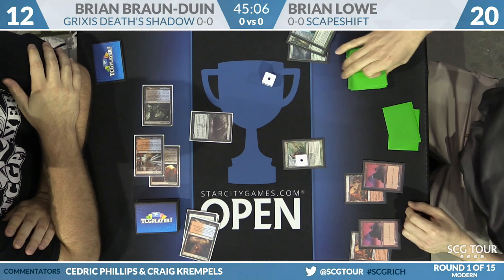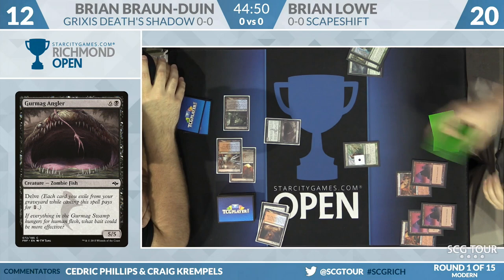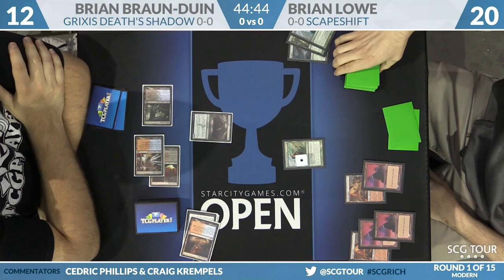Search for Tomorrow is going to resolve. That Angler was important for a couple of reasons — obviously BBD needs pressure to kill Brian Lowe as fast as possible, but it also turns on his counterspells, specifically Stubborn Denial. Let's see how many main deck copies BBD has this week — none in the main, three in the sideboard. That's a bit of a surprise.